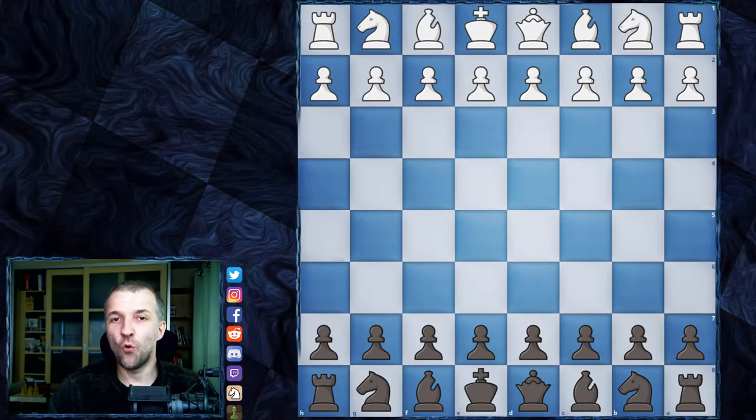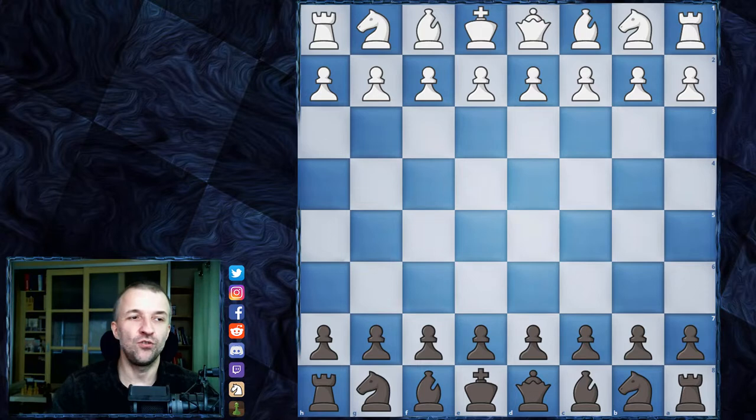Hello, Mordimers here and welcome to another insane game played by the supercomputers. This time I would like to show you the game played during the AlphaZero simulation match 2020. It was played a couple of weeks ago and I already showed you one game from that match. It was pretty insane because we had the French defense, four queens on the board, and I also showed you some lines with five queens on the board. If you haven't seen that, check over there.